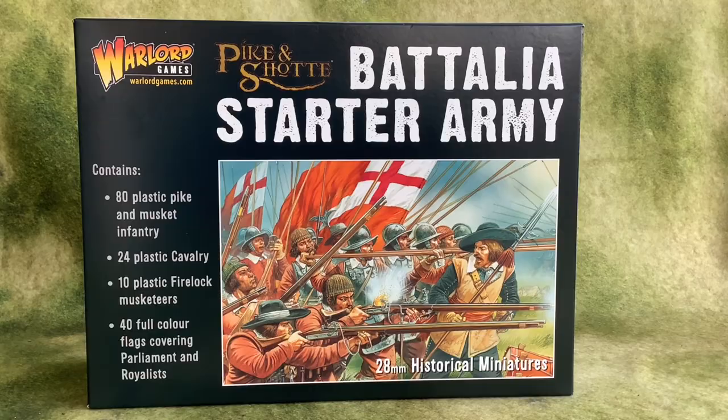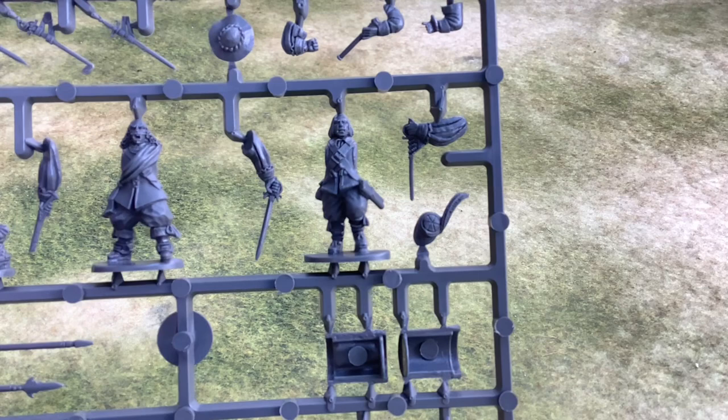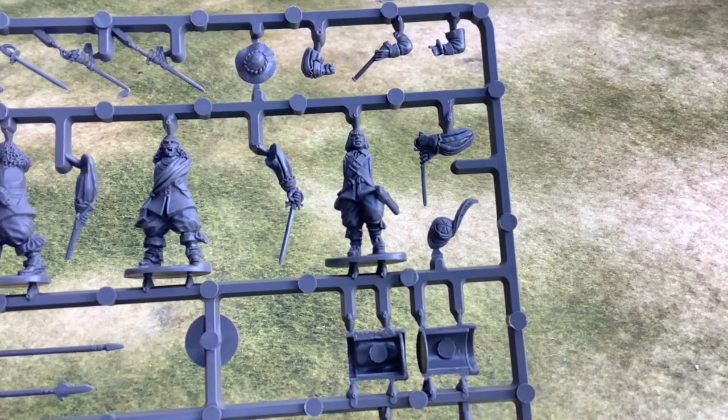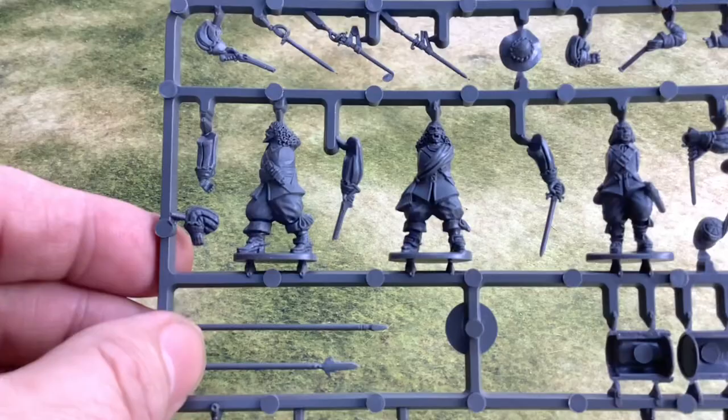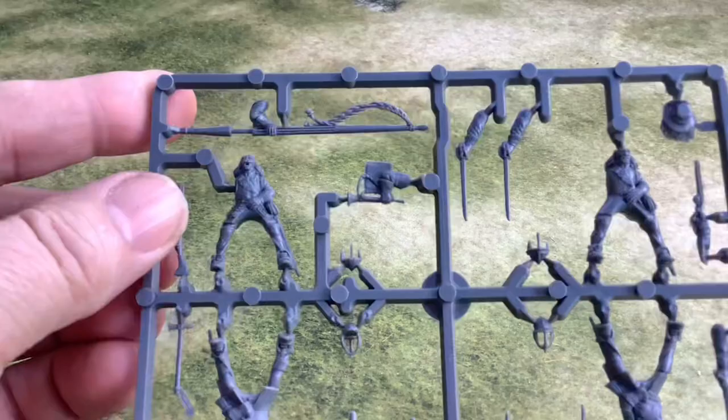First out of the box, the Command Sprue. The detail is not bad at all. All plastic figures in this box. So we'll be starting on first — we've got a few of these, so two of the Foot Command. And then we've got some dragoons.